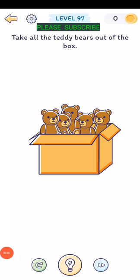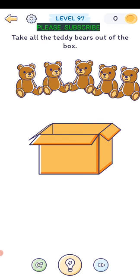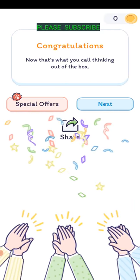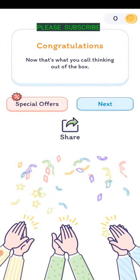Level ninety-seven: take all the teddy bears out of the box. There are five - there are probably more, so let's turn it upside down and shake the box. Turn the phone upside down and shake it and the other teddy bear falls out. That's what you call taking it out of the box.